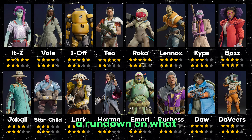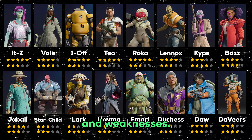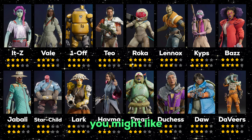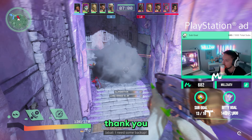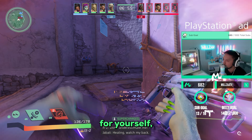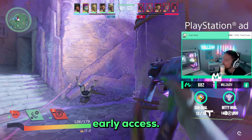So there you have it — a rundown on what each free gunner crew member can do and their strengths and weaknesses. I hope this video has helped you and provided some insight on which free gunner you might like to choose. A massive thank you to PlayStation for sponsoring this video. Links are below if you'd like to check out Concord for yourself — you can pre-order the digital deluxe edition for 72 hours early access.